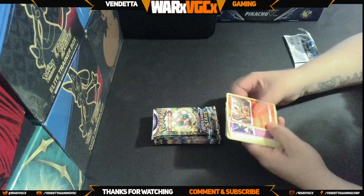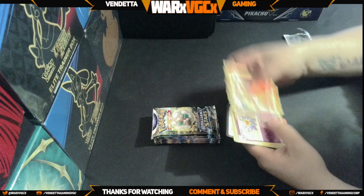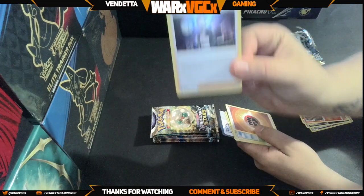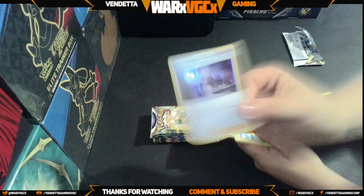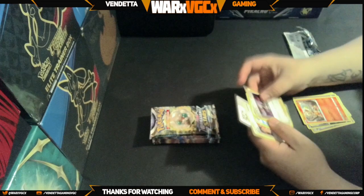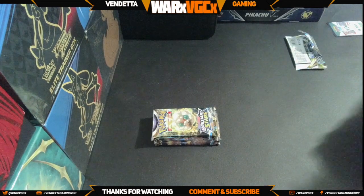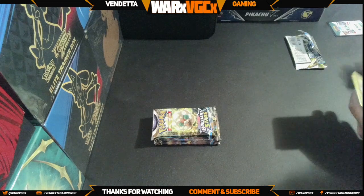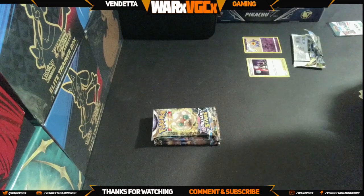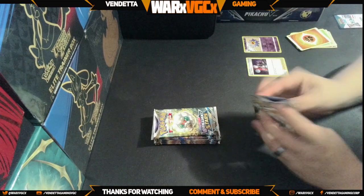I'm not even gonna worry about doing a little trick for you guys — I'm just gonna go right through them and see what we can get. Looks like we got a Boss's Orders, pretty cool card. And looks like that's all on that one — so we got a Starmie reverse and then a holo Boss's Orders, and of course the bulk.